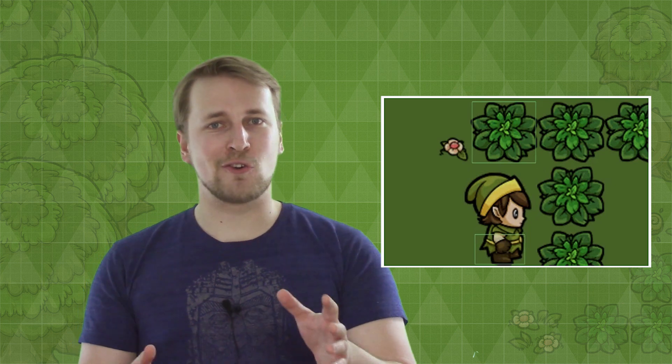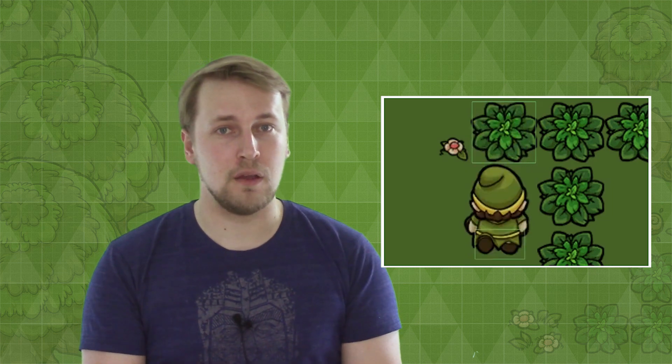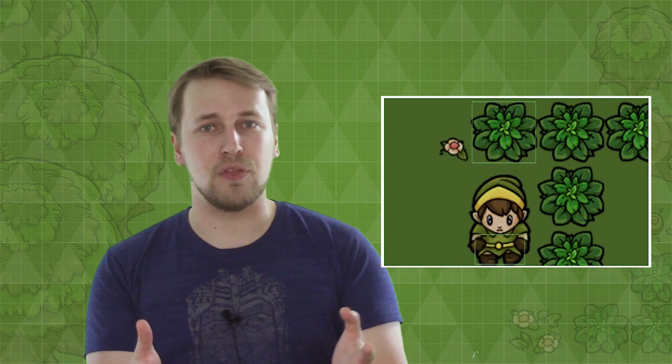But you can see that the box does not surround the whole character, but only the lower part. This is a cool trick to fake some perspective in a top-down game. Because the collider only surrounds the character's feet, we can move closer to the obstacles from the bottom, giving the illusion that the character has some height. We are using the same trick for the big trees so we can walk behind them, but setting this up is a little bit more complex.